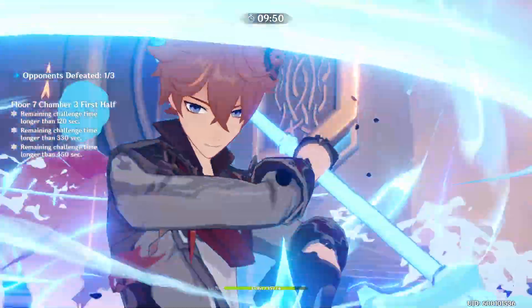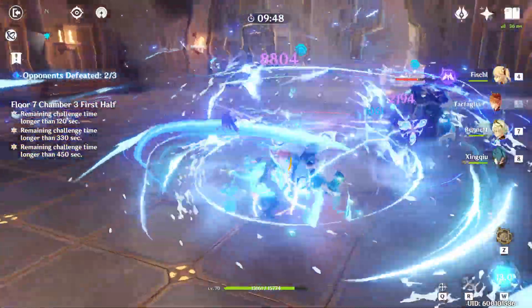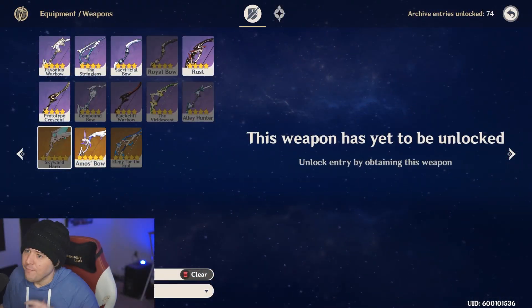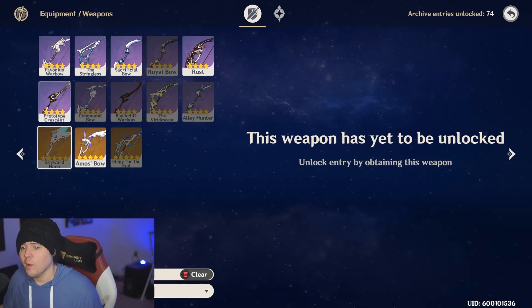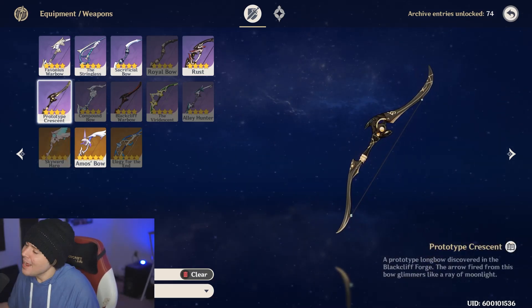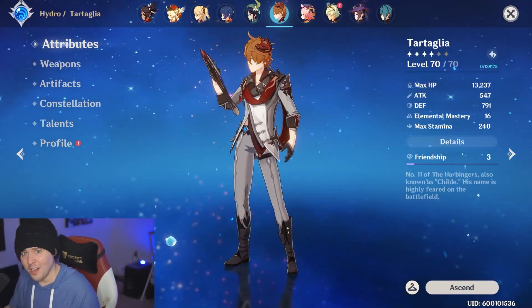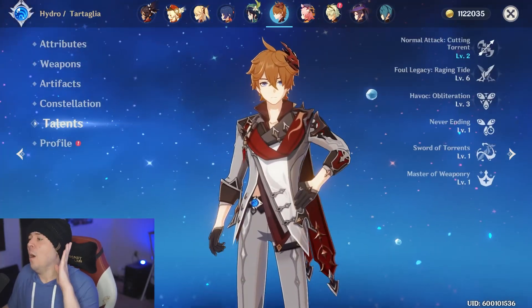To summarize weapons: Rust is easy to use and works everywhere; Skyward Harp is by far the best overall. If you want to add a little extra skill to your gameplay, Prototype Crescent is for you. Now, before we get into the secret sauce artifact set, let's cover how to properly utilize the riptide effect.